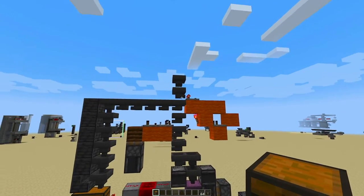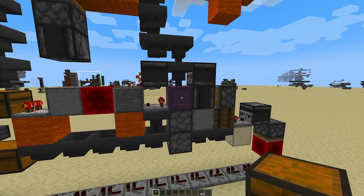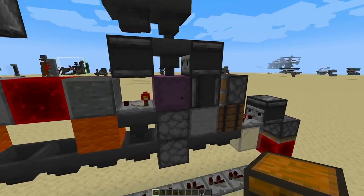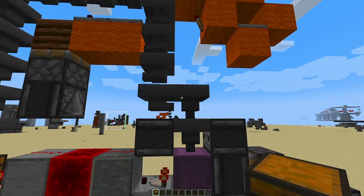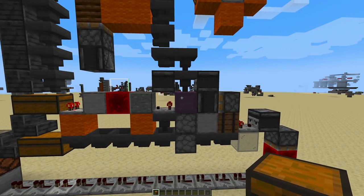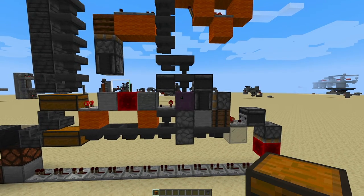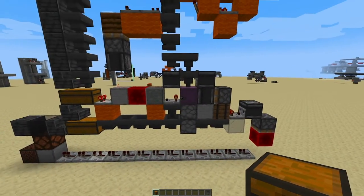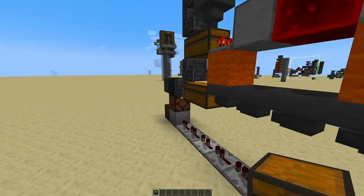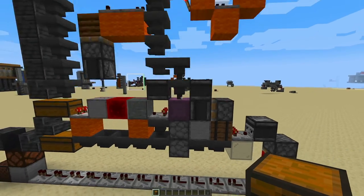In this position this row of hoppers are open. I've pre-filled the shulker box so it only needs one more stack of items, so if I put in a stack right now it should come down here - you can see it going through there. I can't open the shulker box while it's in this position, so we just wait for it to fill. Then it breaks the shulker box, it goes down there, and it places another shulker box ready to take in items.